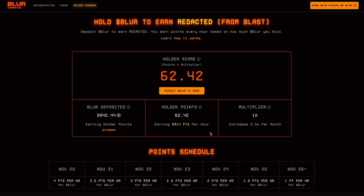Currently I have a 1x multiplier. Every month I get 0.5 multiplier added to my account, but if I withdraw Blur I would lose this multiplier. Personally, I would stake Blur tokens until the end of May to get the biggest amount of holder points and the best chance at the biggest amount of Blast tokens. To register on the Blast website — blast.io — you need an invitation code. I will put my invitation numbers below this video, but you can use each only once; if it doesn't work, just choose another number.